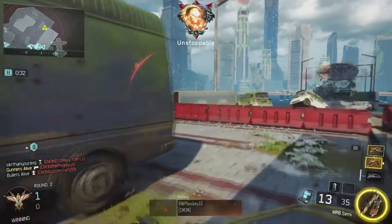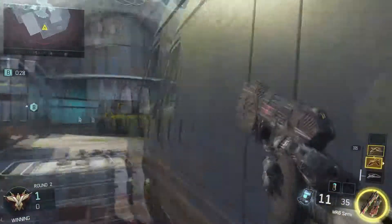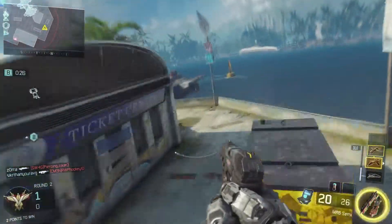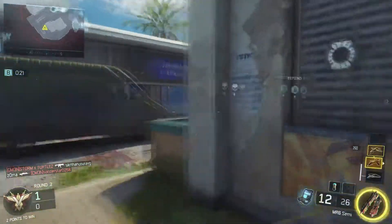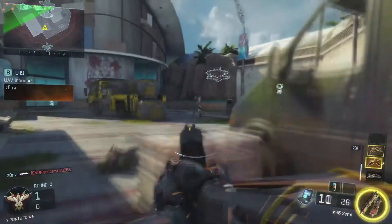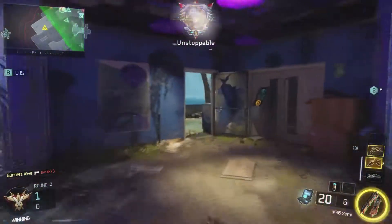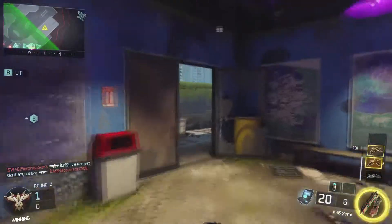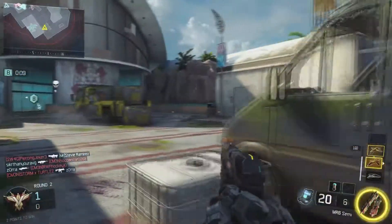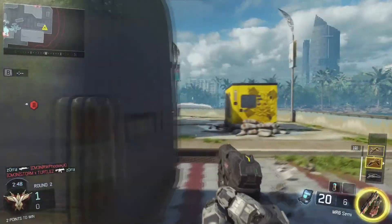I end up getting 9 Unstoppable medals. So nuclear is 30 plus 9 unstoppable — that's a 39 killstreak, that's what ended up going on in this game. They got the bomb planted. I actually think they end up defusing the bomb. These kids are still shooting rocket launchers — like what are they doing? I'm happy though. I've still got my lightning strike and my Wraith but haven't called them in yet. Let's see how I end up dying — I don't even remember.